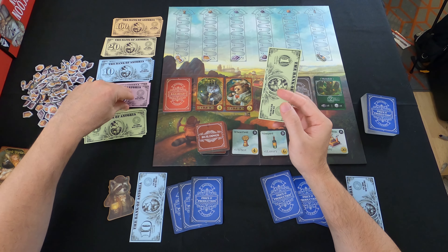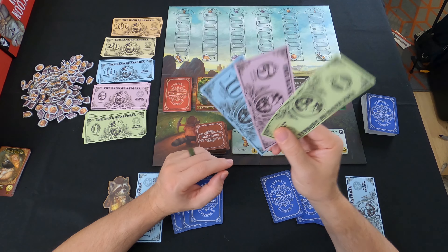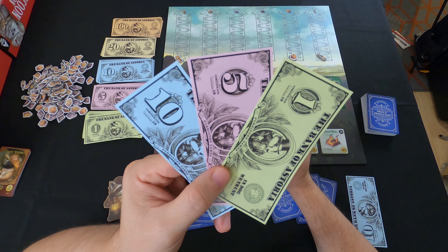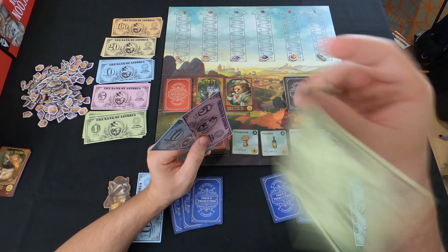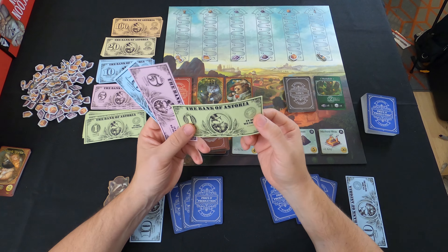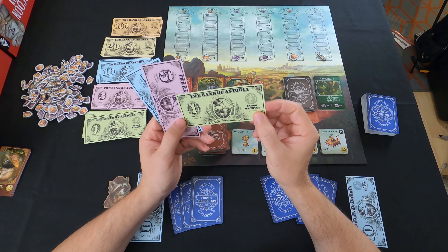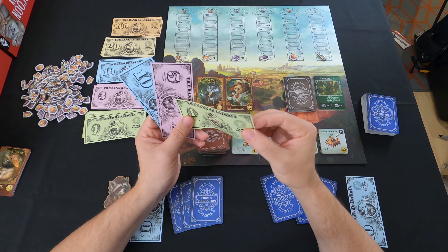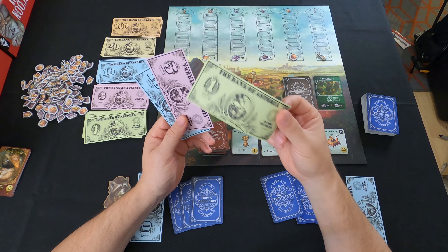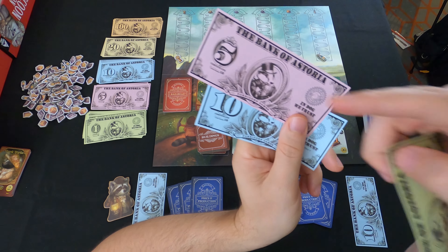Now let's take a look at the money. I really thought it was going to be super cheap dealing — like Monopoly money — but to my surprise this is not thin paper Monopoly money. If you can hear that nice sound as I flip through these, it actually feels a lot thicker than I expected. It almost feels like paper that has been lightly laminated — a slight thickness, still paper, almost like a plastic-paper combination. The actual printing on there is really nice too.